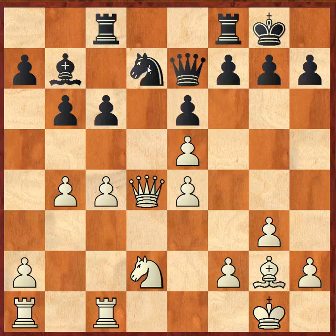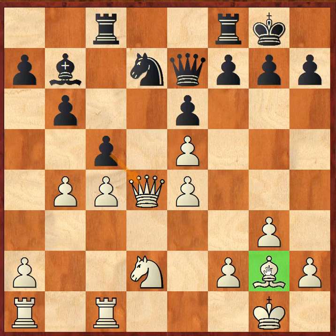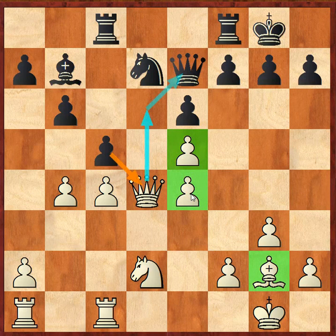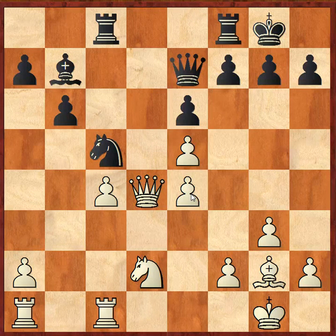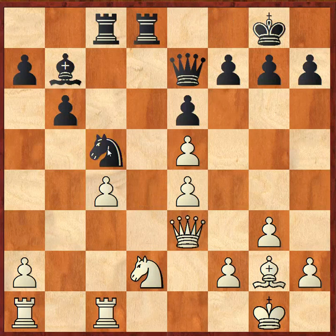Queen takes d4 — what else can you do? Pawn moves to c5, attacking the queen, and suddenly this bishop that was doing really well is now quite passive. White does have an extra pawn, but has two doubled pawns in the center of the board that are quite difficult to defend. After pawn captures, all of a sudden black's knight is now looking really good as well.